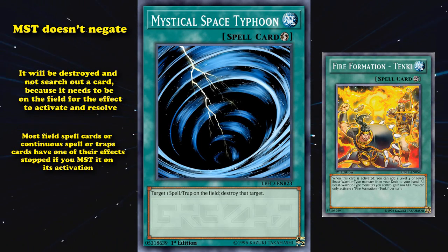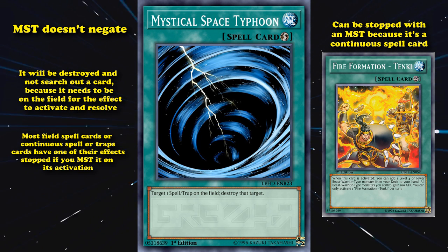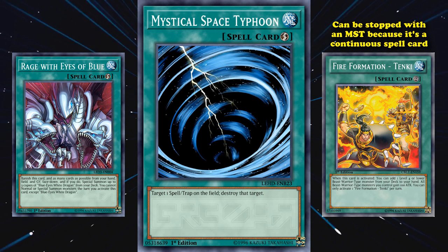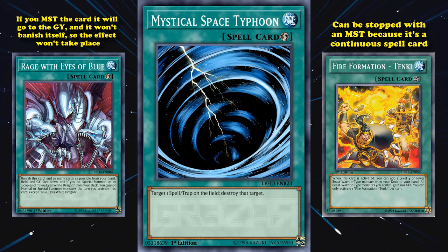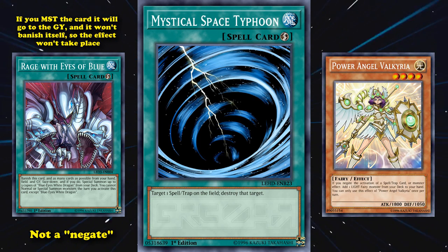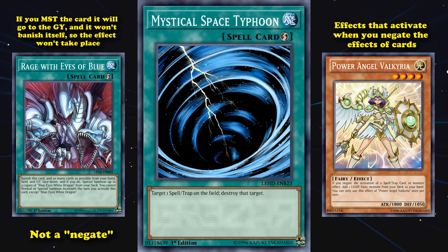That's kind of the case for face-up spell or trap cards. So most field spell cards or continuous spell or trap cards have one of their effects stopped if you MST it on activation. Like Fire Formation Tenki — it allows you to search out monsters at activation and can be stopped with an MST because it's a continuous spell card. But there is also a handful of non-continuous spell, trap, or field spell cards that can also be stopped with MST. The quick play spell card Rage with Eyes of Blue has the effect where when you activate this card, you have to banish this card and as many cards as possible from your hand, field, and graveyard face down, then you get to special summon up to three Blue-Eyes from your deck. Part of the condition of this card is that it has to banish itself. So if you MST the card, it will go to the graveyard and it won't banish itself, so the effect won't take place. Although even then, in these situations, it's not technically a negate. A negate is kind of like a keyword in Yu-Gi-Oh which means something very specific — more like effects just don't happen, which is kind of the same thing, but doesn't count as a negate for the purposes of cards like Power Angel Valkyrie, which has effects that activate when you negate the effects of cards. Those effects won't activate if you simply stop an effect from happening, since it's technically not a negate.